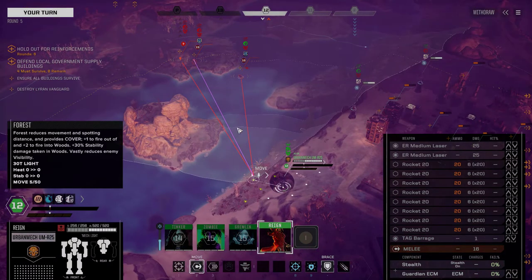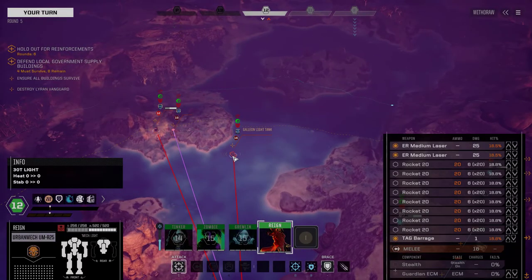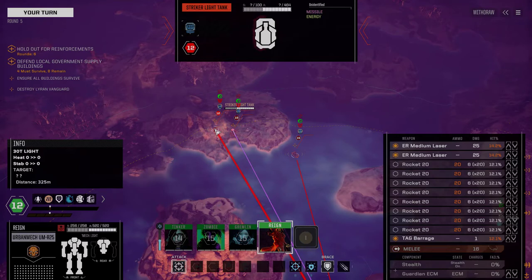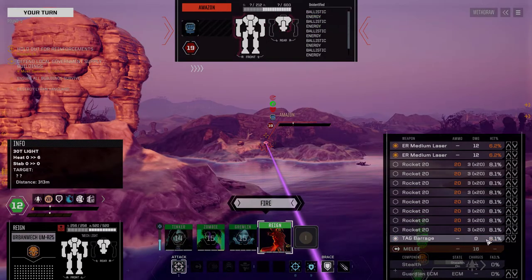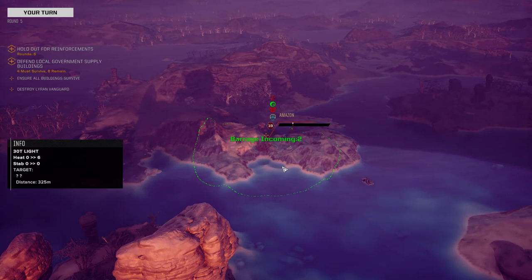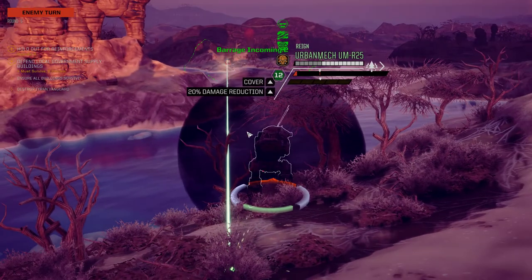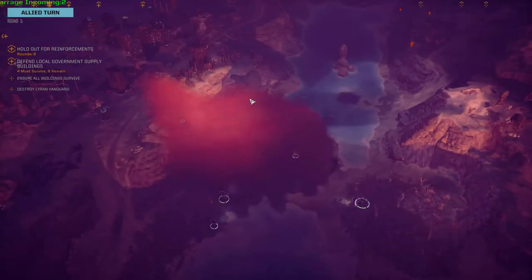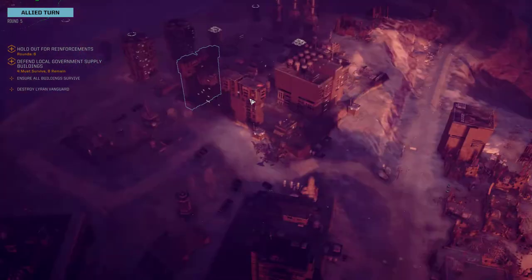Now thankfully they're still going for the cars, not the buildings, because I think the buildings would be falling apart otherwise. Move forward into cover. Triple energy - Amazon, I'm not sure what that is. We just fire the TAG barrage to see if it gets anywhere close, then fire those for a little bit of luck. I want a better hit chance before I fire the rockets. If they don't move next turn too far, they're going to get hit by a massive TAG barrage.